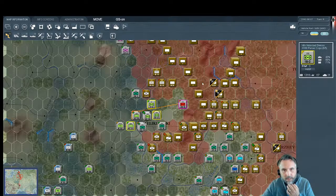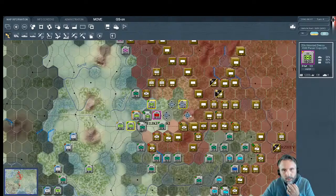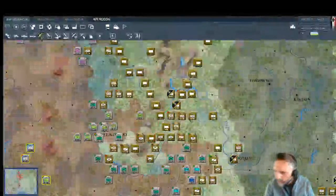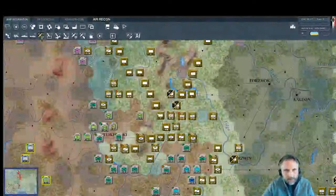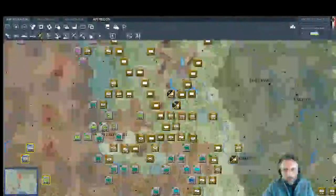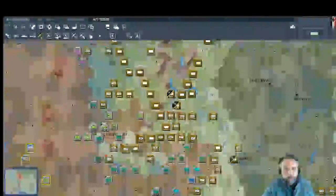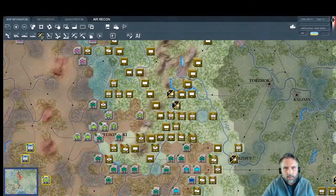Let's move him there to capture more ground and scatter that airfield — off you go. This motorized unit is also part of his core. Let's try another recon mission here — I'd like to know if this is actually a routed unit, but I'm probably not going to get that level of detection with recon.